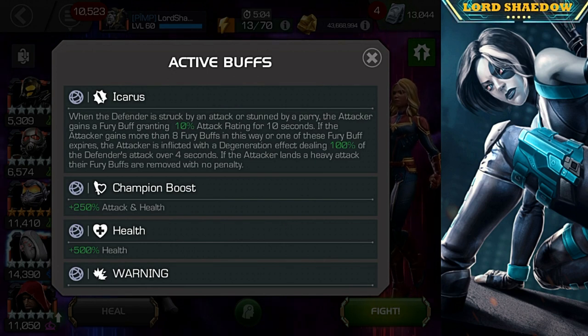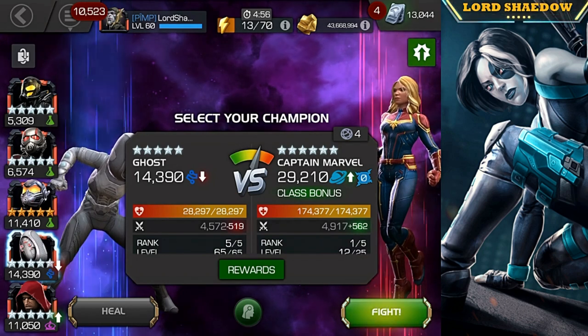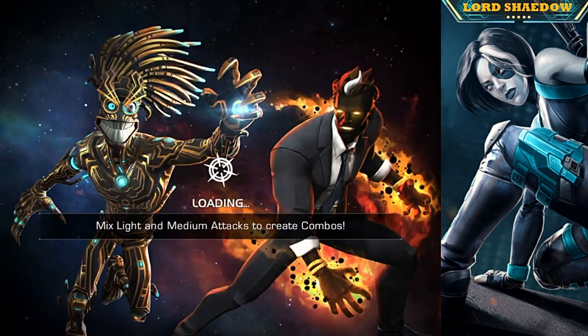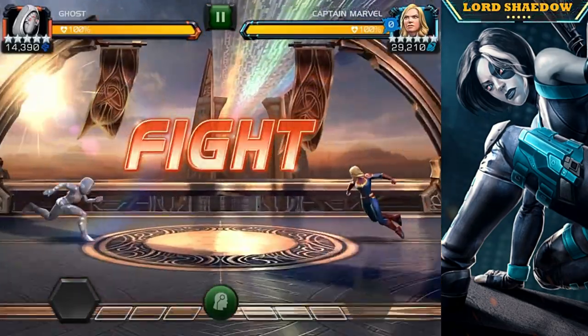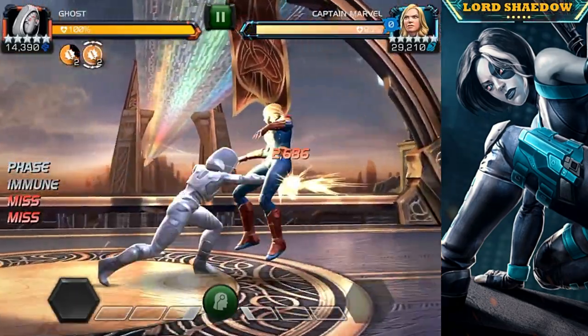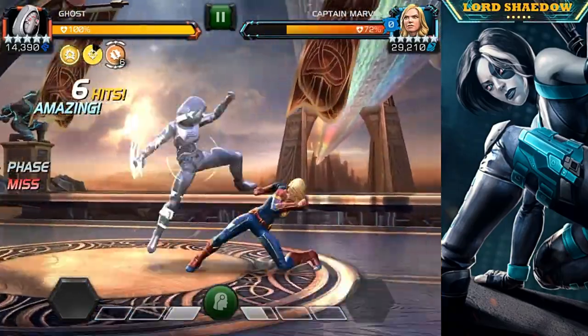Let's talk about the global node: Icarus. When the defender is struck by an attack or stunned by a parry, the attacker gains a fury buff — that's going to increase their damage. But if you get too many of those, you'll start taking a degen. You can fire off a heavy attack to reset the counter. That's it.